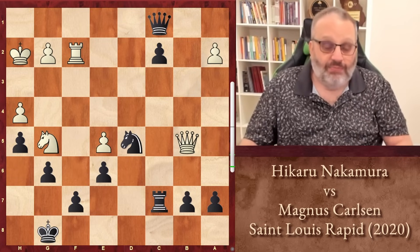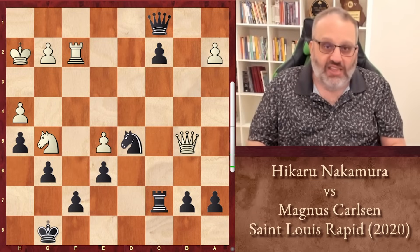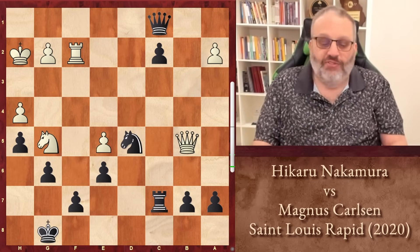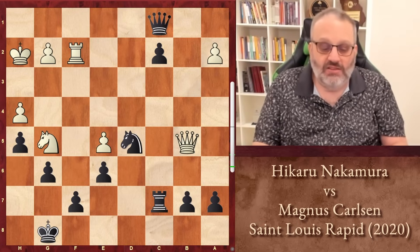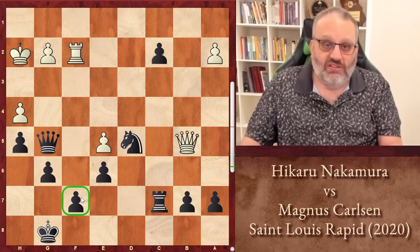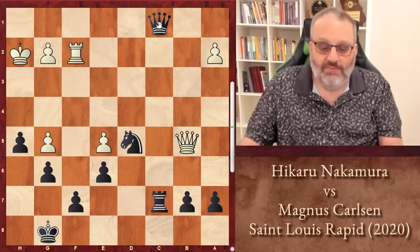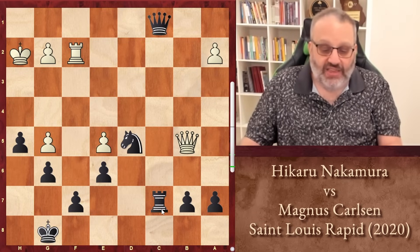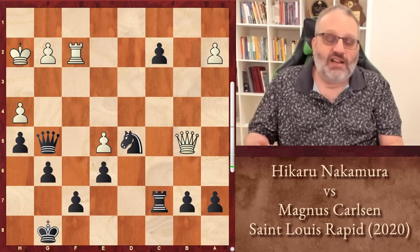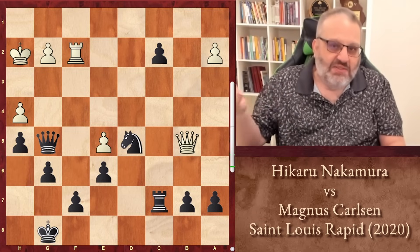And Carlsen did stop it. Pause your video and try to find the winning move that Carlsen played, which stops the threat of Queen E8 check and Rook takes F7 check. And we're back — hopefully you found the move. Carlsen played Queen takes G5, taking the Knight, which means the F7 pawn has sufficient defense. Now the pawn is going to promote, so if you take the Queen, Black makes another Queen and is up a piece. After Queen takes Knight, Nakamura resigned. Instead of losing a long endgame, he lost quickly because he missed Queen takes G5.